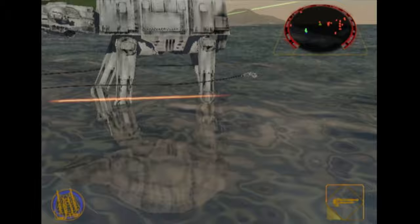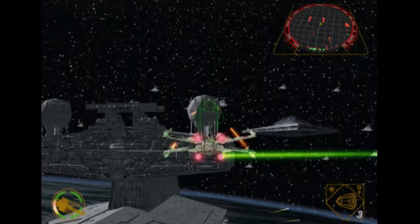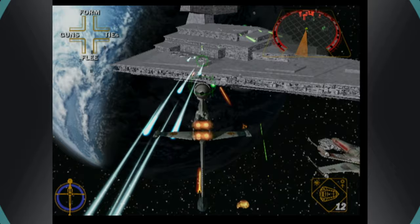Despite the rushed development, Rogue Squadron 2 feels like a very polished and complete game. In total, there are 15 missions with 10 main story missions and 5 unlockable bonus missions. Unlike the original Rogue Squadron, missions for the sequel would stick more closely to those of the movies, with a few missions set between the major battles. Missions were blended well between ground and space battles, and seeing new things like a mission's appearance and mechanics change depending on the time of day were quite revolutionary for the time.